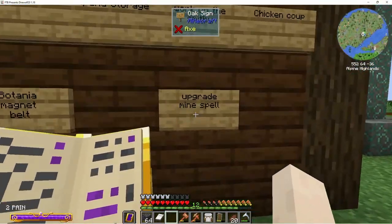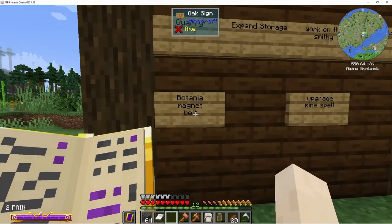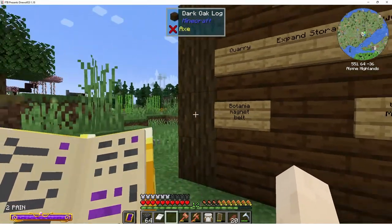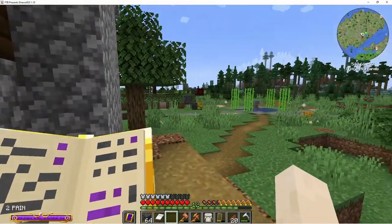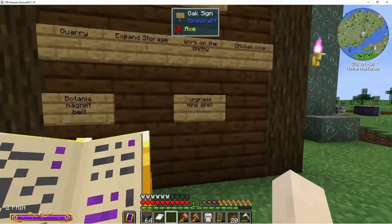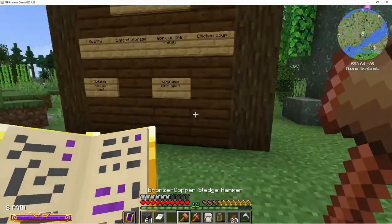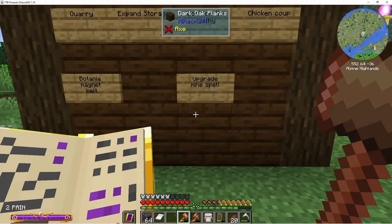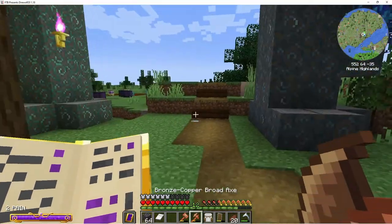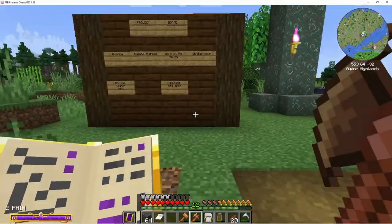So we can upgrade the mine spell. We can't do the belt yet because we need the runic altar for a Botania system, which I'll probably go ahead and do. But I want to upgrade the mine spell so I can get rid of this sledgehammer — I'm almost running out of bronze, and I'd rather use that bronze on my axe because my axe lets me chop down trees so fast.